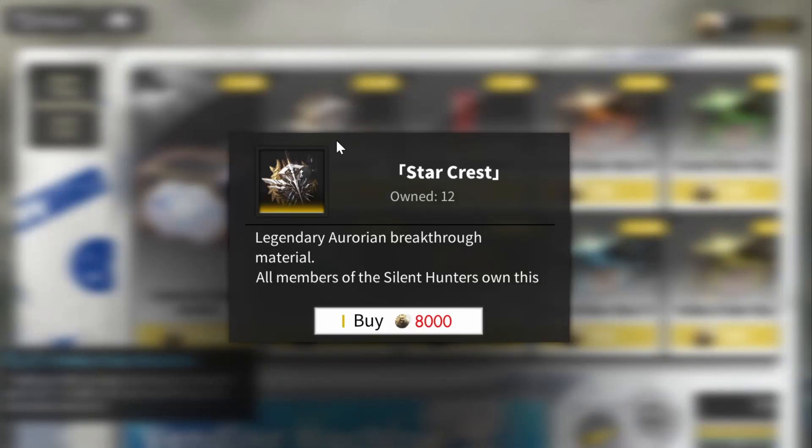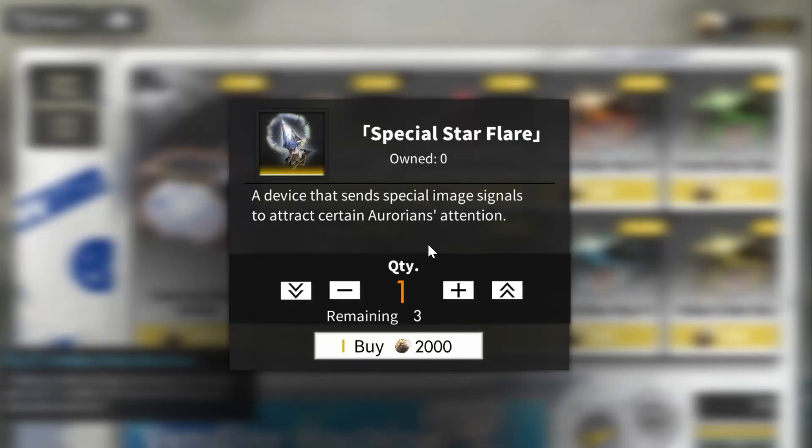You always want to pick up the star crests in any of these events, because this is how you break through your legendary Aurorians. You can't break through them in any other way, and you actually need way more star crests to limit break legendary Aurorians than regular duplicates. And of course, free summons — it's three free summons, which is 900 Lumamber worth, so this is definitely worth getting.